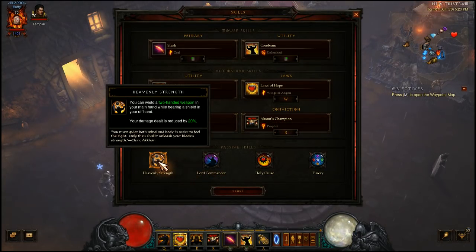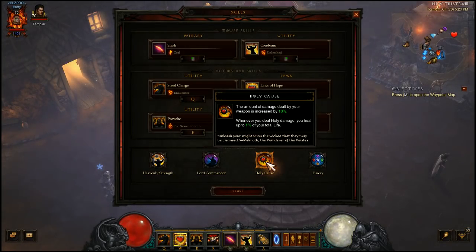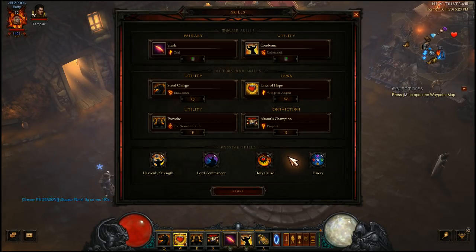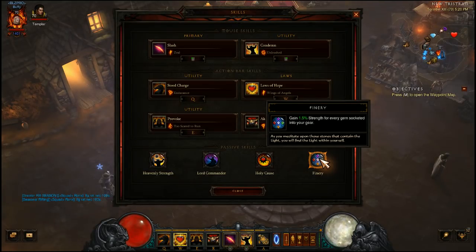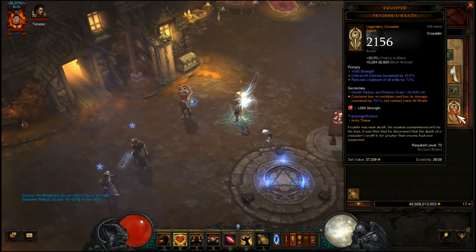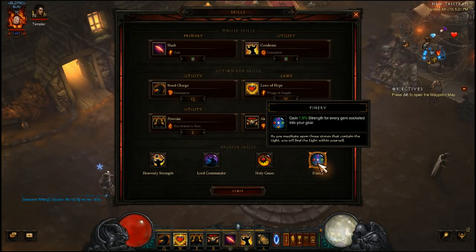For passives: Heavenly Strength is required if you're going to use Blade of Prophecy while still running a shield. Holy Cause is there for some additional damage — in four-player split bounties I've noticed you're not killing bosses the fastest, so a Demon Hunter or other class may handle those while you handle other bounty types. Finery is one of the best passives in the game for amplifying damage — with sockets on all gear slots including my shield, that's potentially ten sockets scaling your Strength, which multiplies further with augments and paragon over 800.